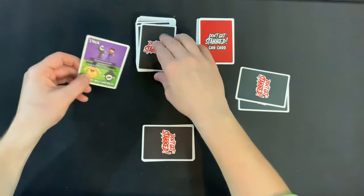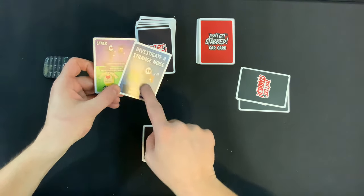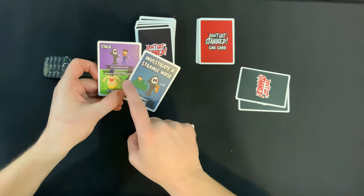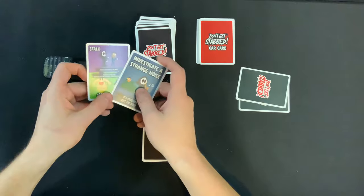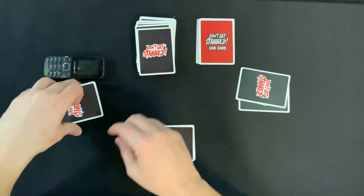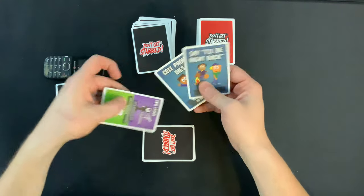Then it gets over here to the killer. They're going to draw a card — they've got Investigate a Strange Noise. The killer shuffles the deck. That's not really going to help me right now, because I don't know where any of the stabbed cards are. Turn over onto this player. Draw a card.